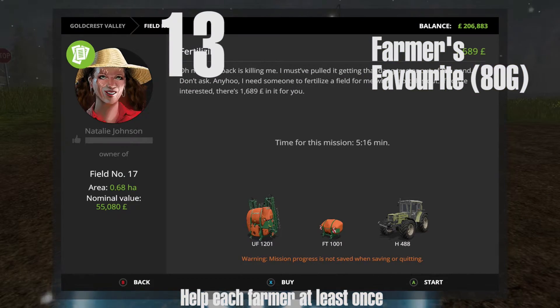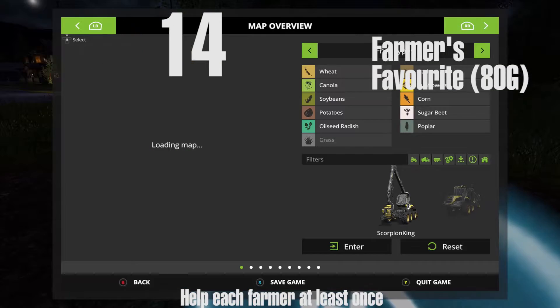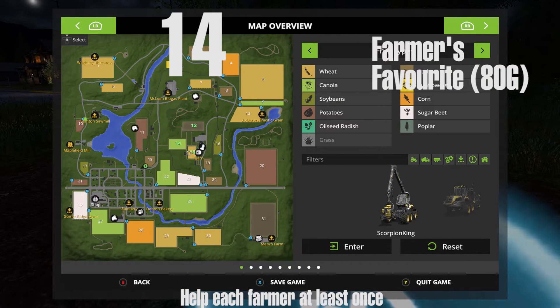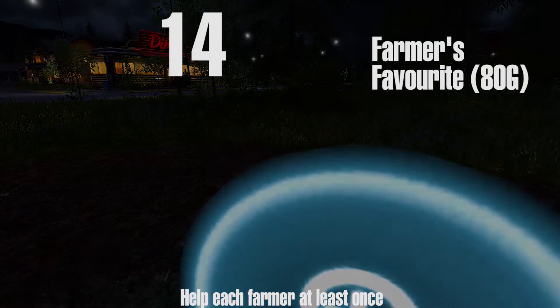Farmer number 13 is Natalie Johnson, owner of field number 17 — probably the smallest one you can get from her. Once you've done that, find farmer number 14, Maria, located at field number 18 just by the train station. Once you finish hers that won't take long — the four-minute missions are the easy ones.